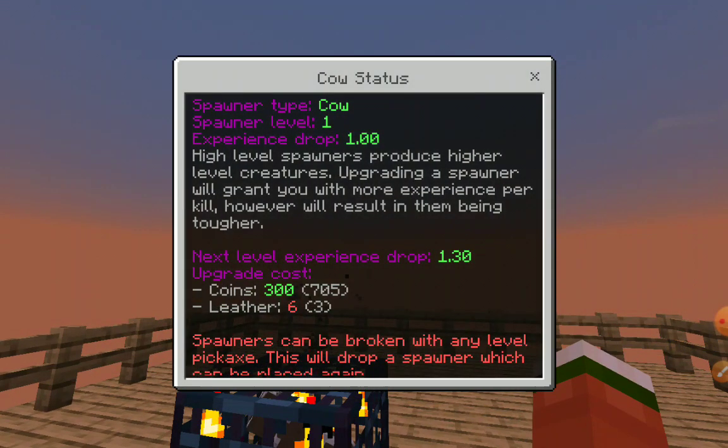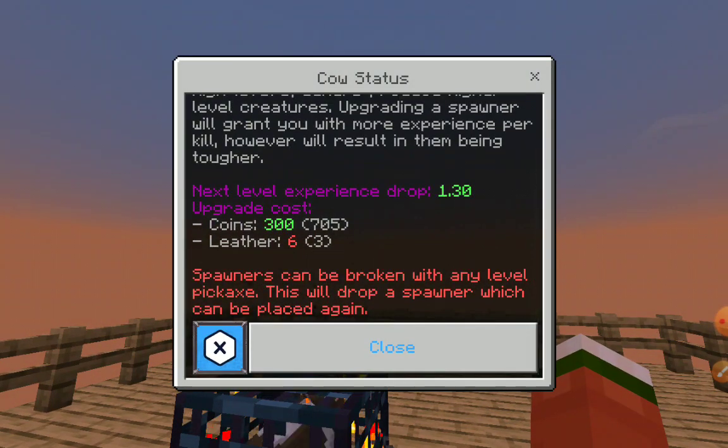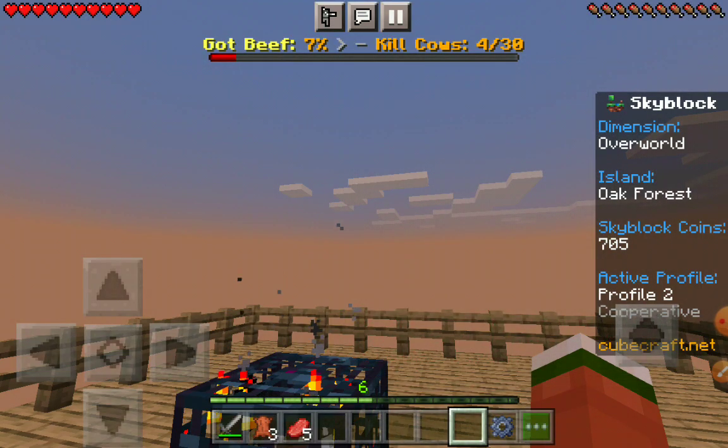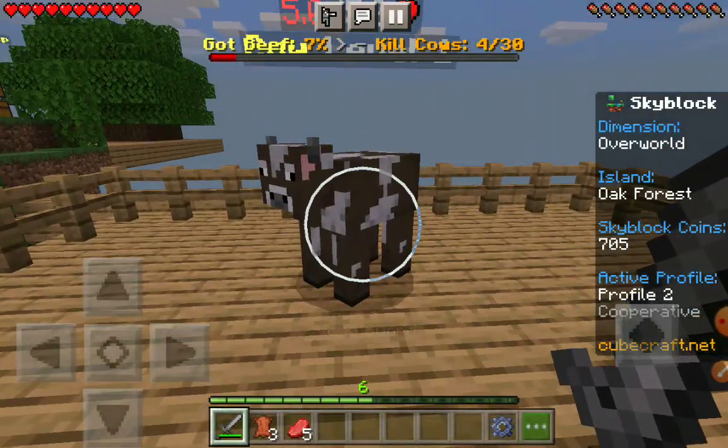Let's click on there and show you how to upgrade. You'll need 300 coins. You need 6 leather, which means we need 3 more. You can get lucky and get it on your very first couple of kills.